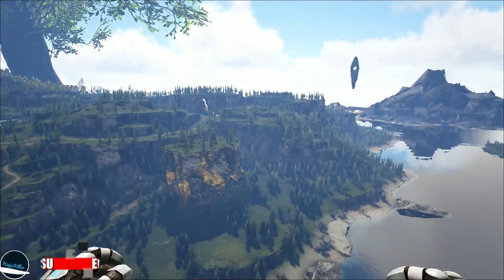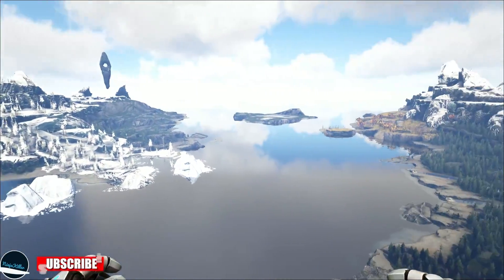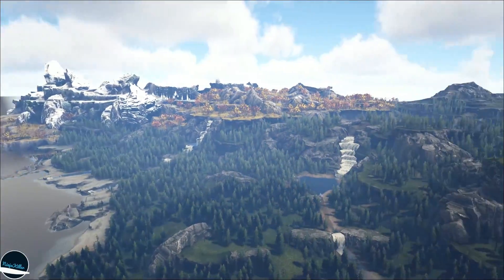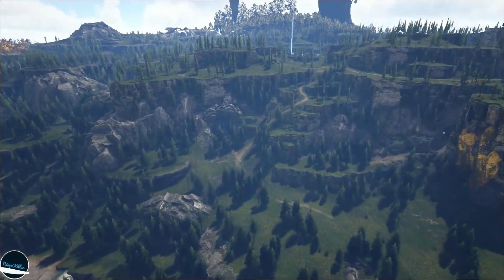The main way you can teleport is by heading to the portal room located in the main world called Midgard on the Vanorland island, which is the big massive one on the top. To easily find the area, simply look for the mountain that has the gold rocks in it, shown earlier.